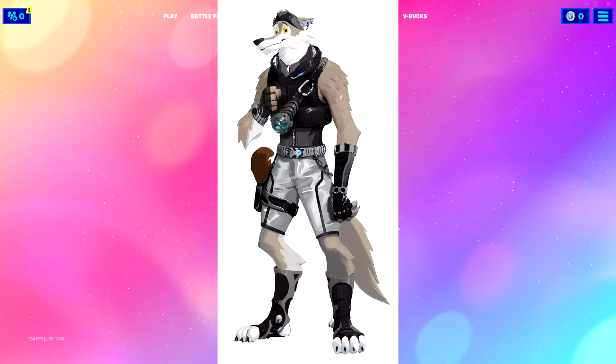Oh my goodness, what is this? A wolf? This looks like straight out of Looney Tunes right here — this is a Looney Tunes Wile E. Coyote right here. I mean it's interesting to say the least. I'm not sure what that thing around his chest is on his vest. It's a Coyote Wolf.